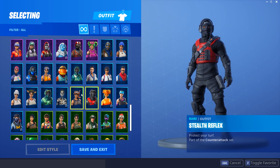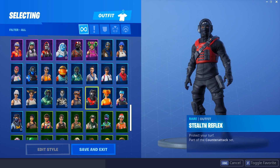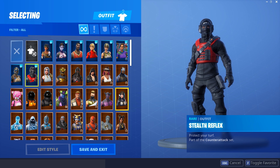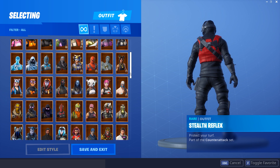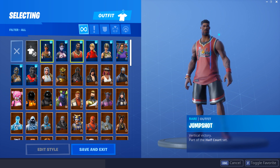The Stealth Reflex — 100% making the list. It's kind of like the Reflex but with a different color scheme, and that different color scheme allows so many more back bling combos. There are so many combos that go well with this guy — you can use the Red Shield, the Black Shield, different capes — he looks really cool. In my opinion he's a lot better than the normal Reflex. So that gives us eight skins, with two spots remaining.